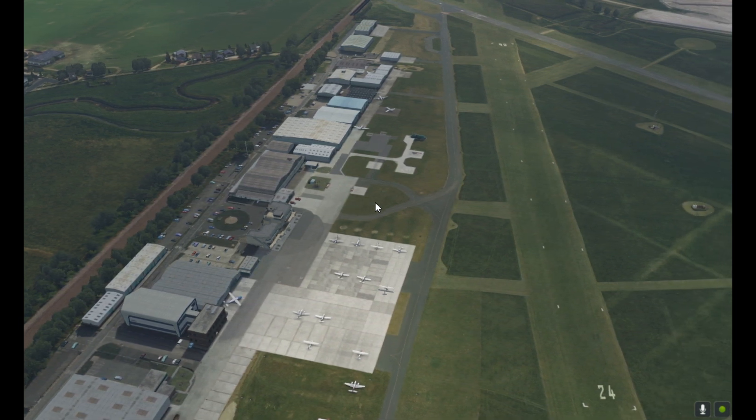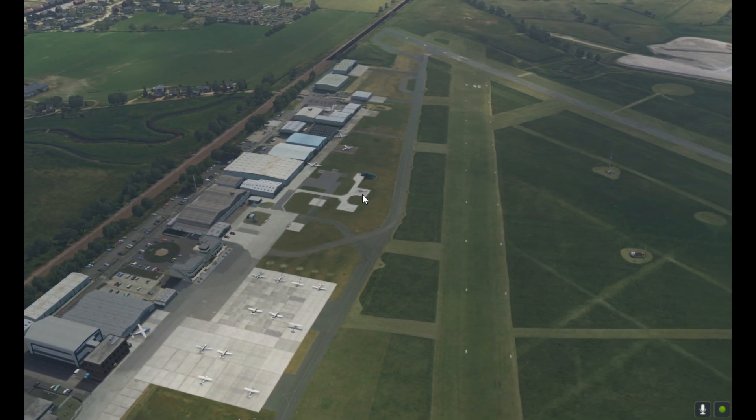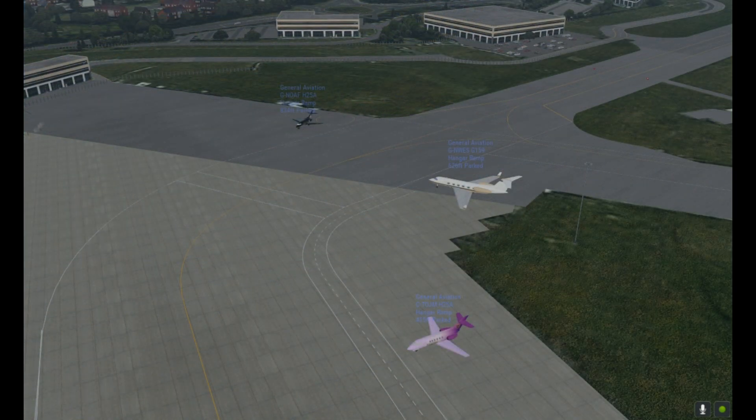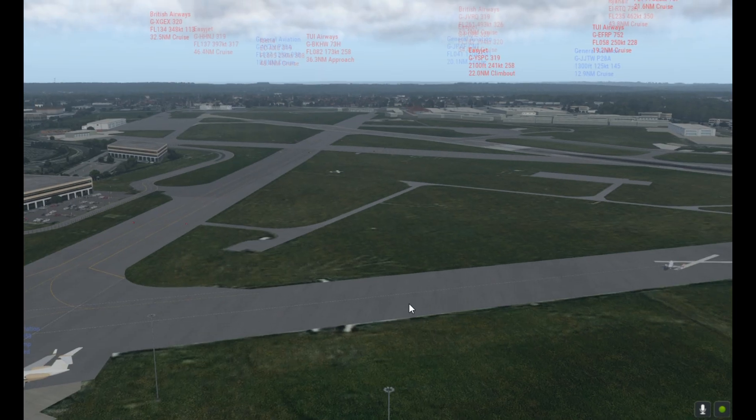Let's go and find another airfield. Here we are now at Farmbra, which is a very prestigious GA airfield — I've been lucky enough to fly out of here a couple of times. You can see it's now littered with very fancy private business jets. In previous flights in X-Plane from this airfield I would have had nothing; it would have been completely empty.